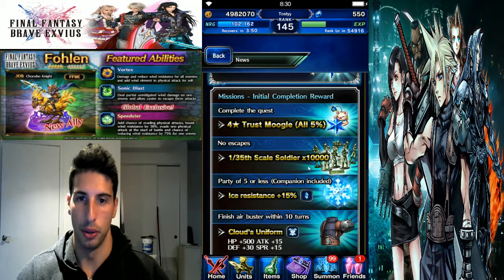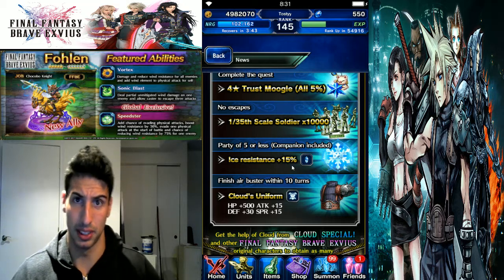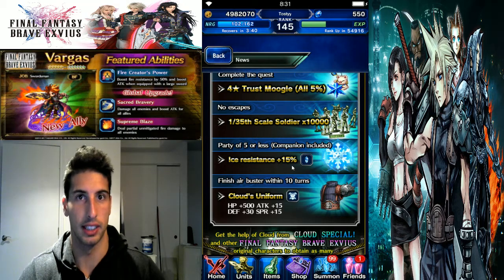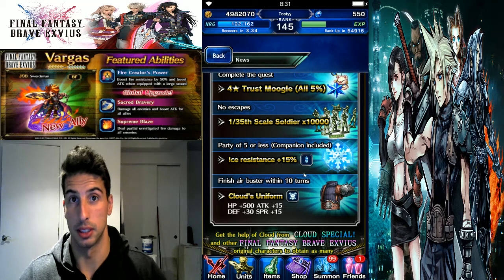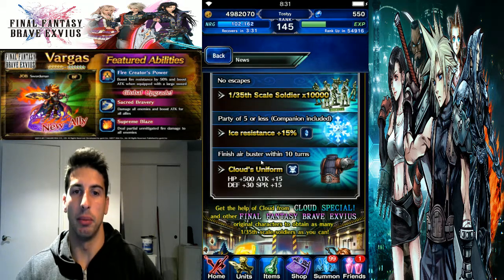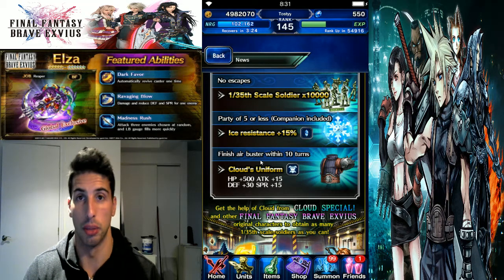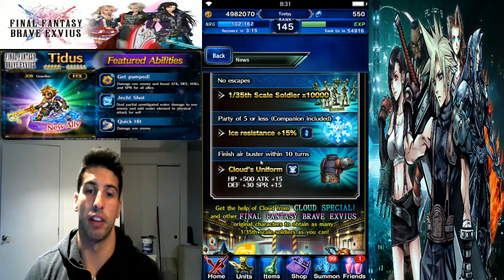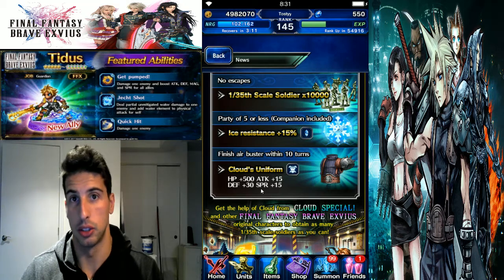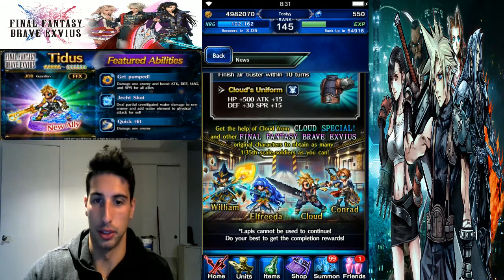You also get another five percent moogle when you complete the quest, so basically two times five percent. You get a 10,000 gil 1/35 scale soldier. Party of five or less you get ice resistance 15%, which is really useful — especially if you didn't do the Shiva fight. And if you're able to finish the Air Buster within ten turns you'll get Cloud's Uniform, which is really good if you have any true double-hand character — base stats of 15 attack, 15 defense, 30 spirit, and 500 HP. Really really good, so get into that fight.